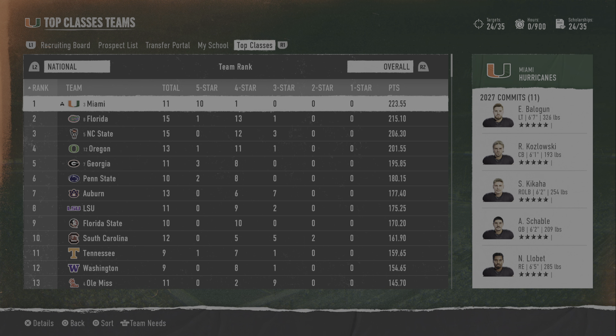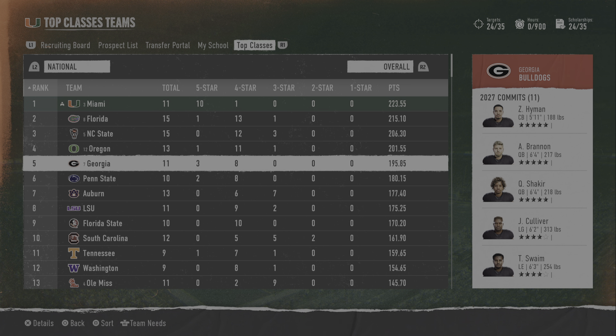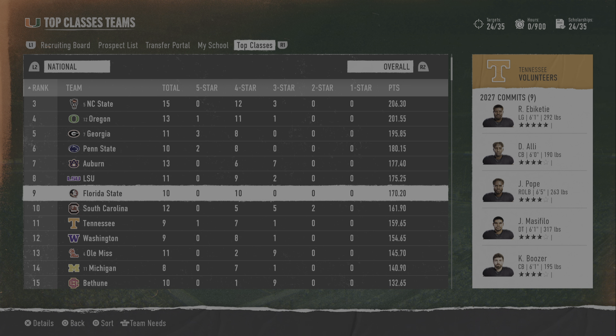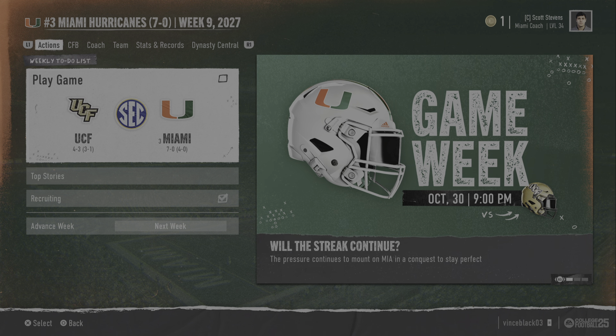Take a look at the recruiting class — I am number one, the top class right now. I have 11 recruits, 10 of them are five-star guys and one four-star guy. You look at the other five-star guys: one for the Gators, one for Oregon, three for Georgia, two for Penn State, one for Tennessee. The Miami Hurricanes have 10.